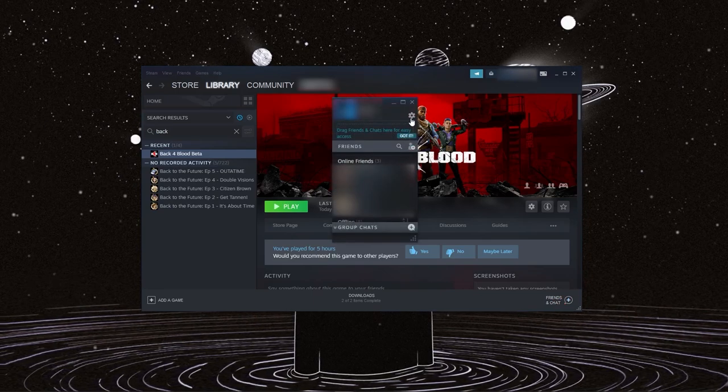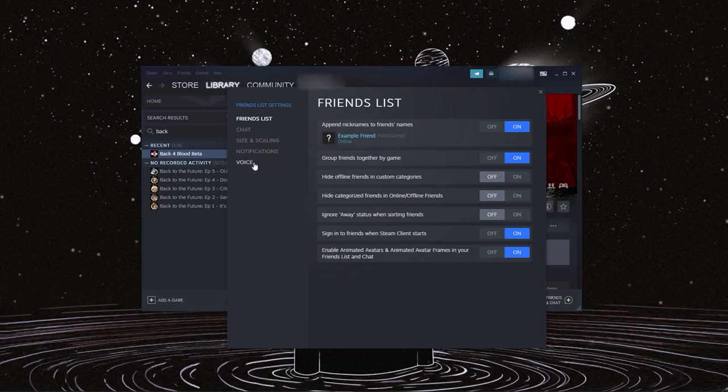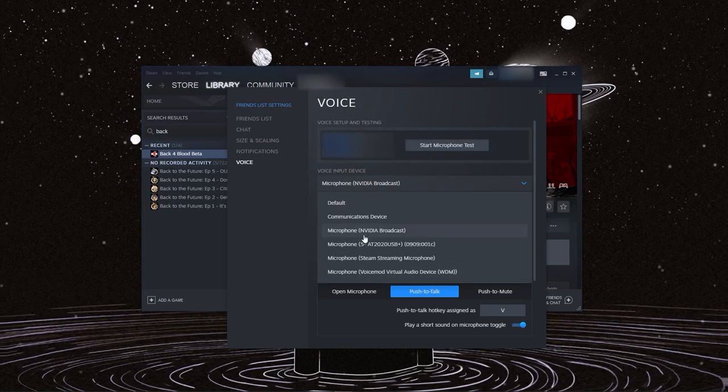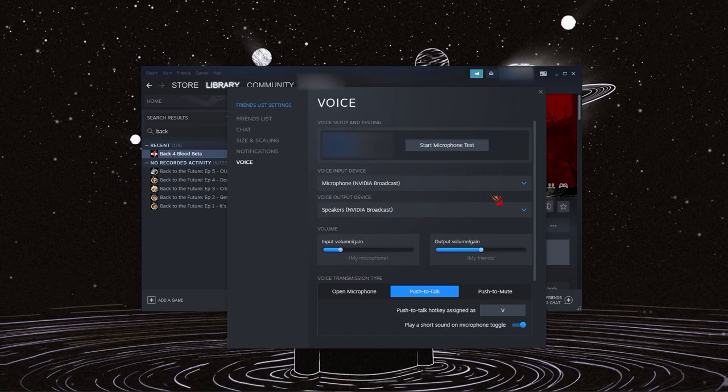Go to Friends, then Settings, then Voice, and change your input device in that list. Next time you launch the game, it'll work.